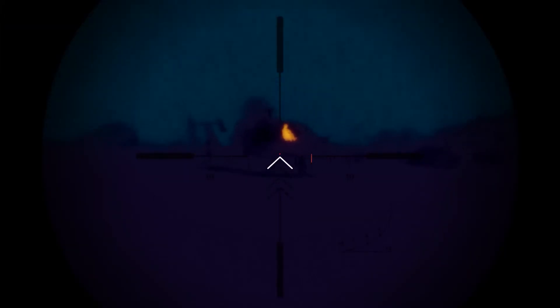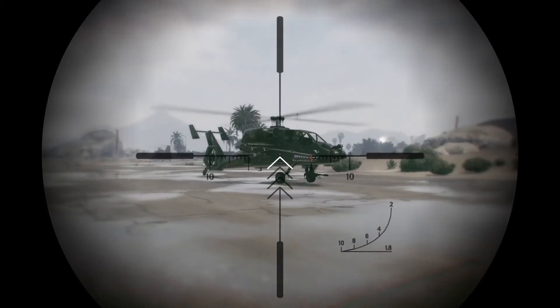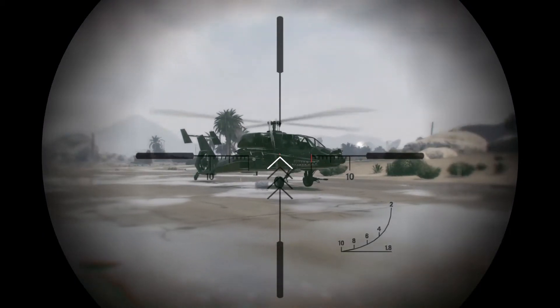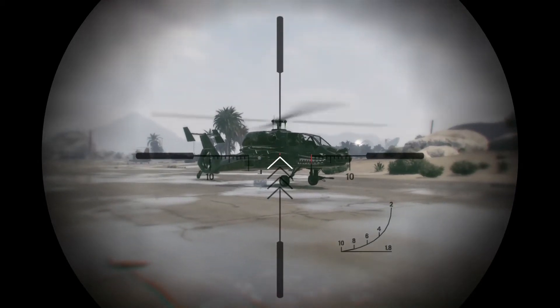The chopper can take 7 rounds of explosive ammo before going down — the 7th round kills the chopper. So use the speed trick, the first tip I mentioned, to get away from explosive ammo.